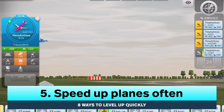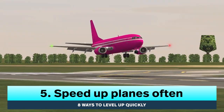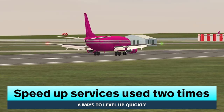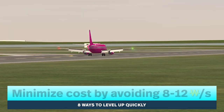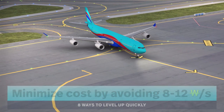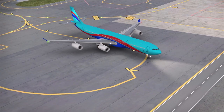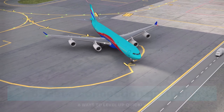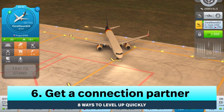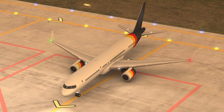Number five, speed up plane options often and as needed. Focus on speeding up services that are used twice first. Try to minimize the cost by not using the button while it's eight to twelve W bucks per second — I usually just wait out that timer, which is usually about a minute. Number six, get a connection partner or a few. Connections will send you planes you can handle and will help you level up faster.